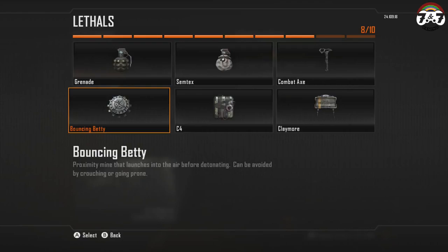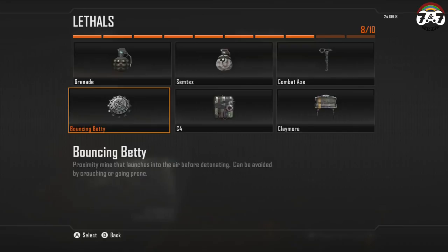Bouncing Betty! This explosive is one of my favorites and will trigger when enemies enter its proximity. This explosive explodes in the air with a 360 degree blast radius. These are good to cover heavy traffic areas, doorways, objectives, and just to hide in rooms that you know enemies will enter.